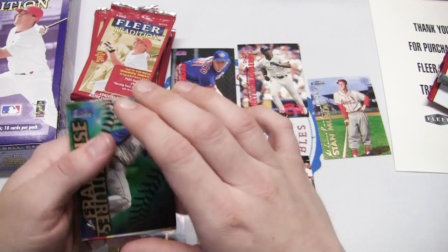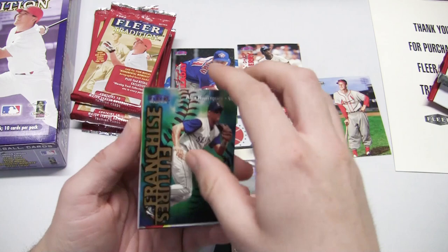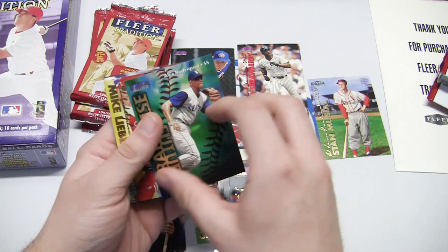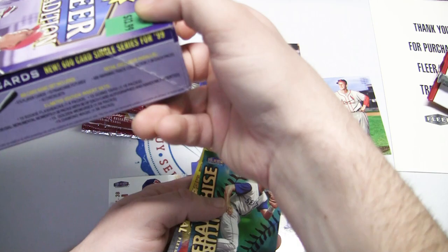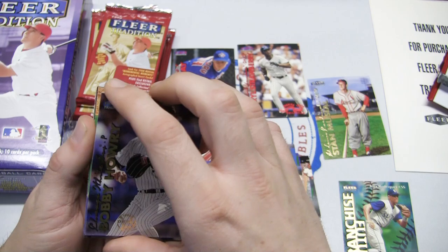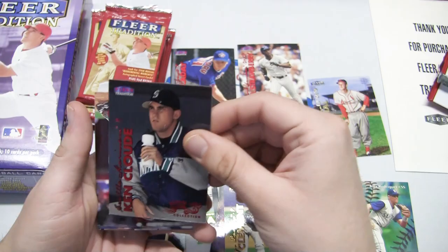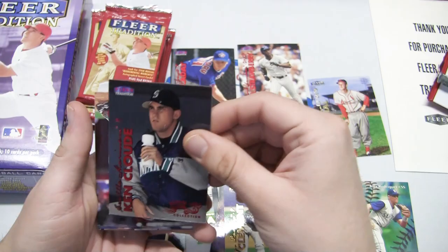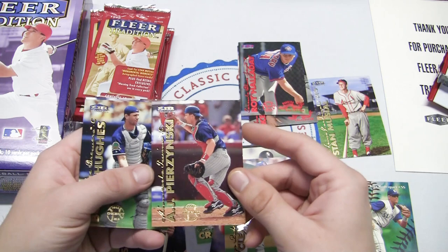These packs are almost vacuum sealed — doesn't seem like there's much air in them. Here's a cool one: franchise futures Alex Rodriguez! That's part of the 15-card franchise futures set at the end of the main set — sweet. Mike Lieberthal, Brian Jordan with a 'signed as a free agent' seal, Matt Clement, and a warning track collection card. AJ Pierzynski MLB debut — not too bad.